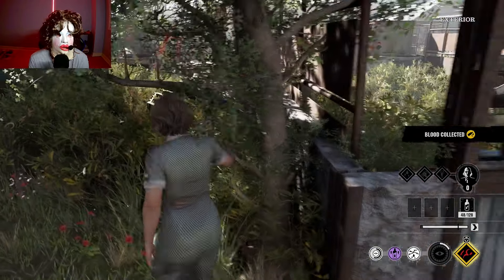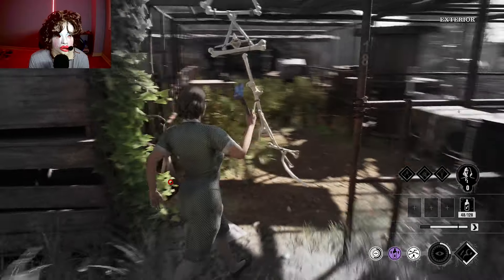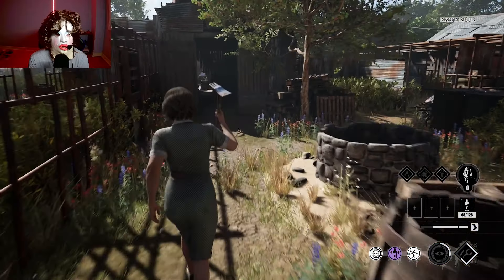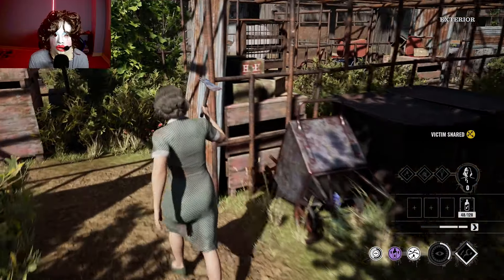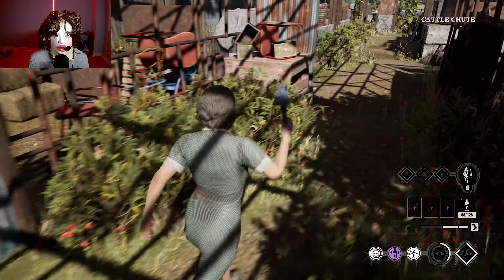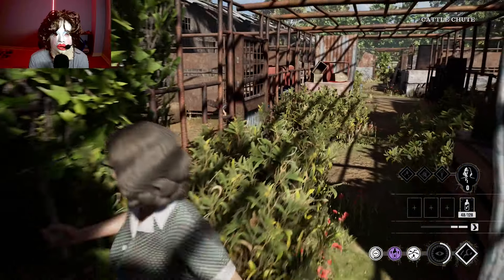Always remember: don't try to tunnel someone out of the game. Even if it's a Danny, it's not worth it at times because they can distract you for their teammates. And someone did go through this trap right here — that was awesome. She went back through. I've got Ana over here — we can kill her.